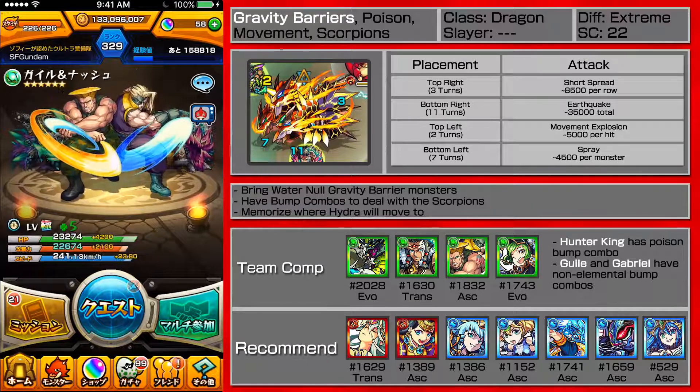Okay, next is Guile and then Gab. Two minutes thirty-three for three bars on a fire dungeon — this is going to be rough. I need to clear off the scorpions somehow. Okay, there goes one scorpion. Let's try to get to Gab — there you go.